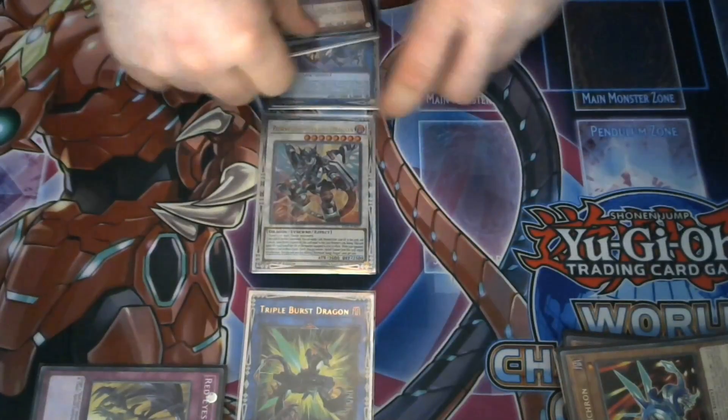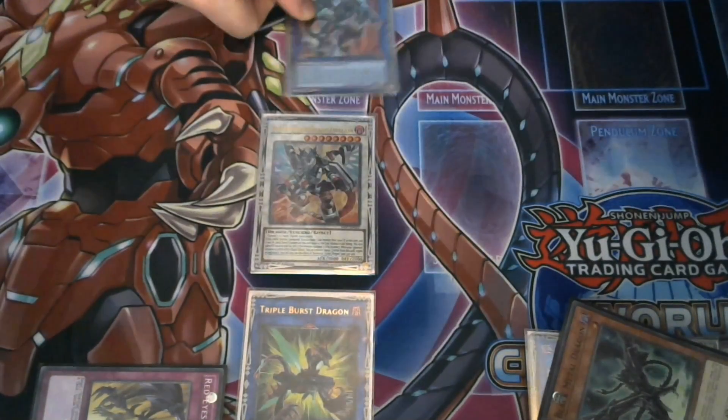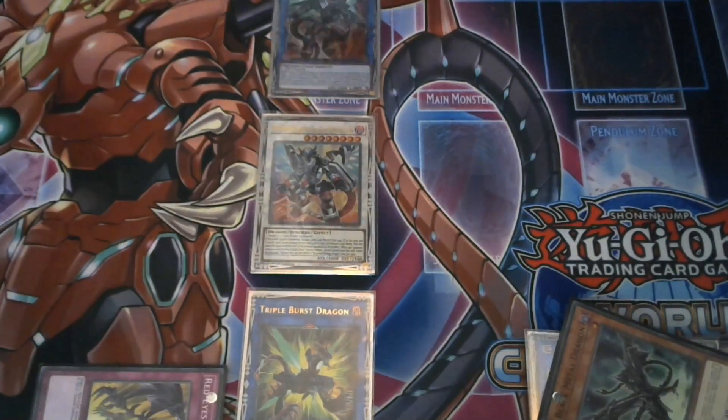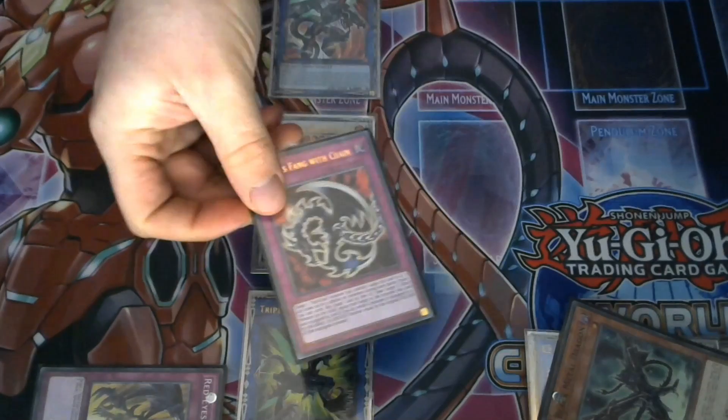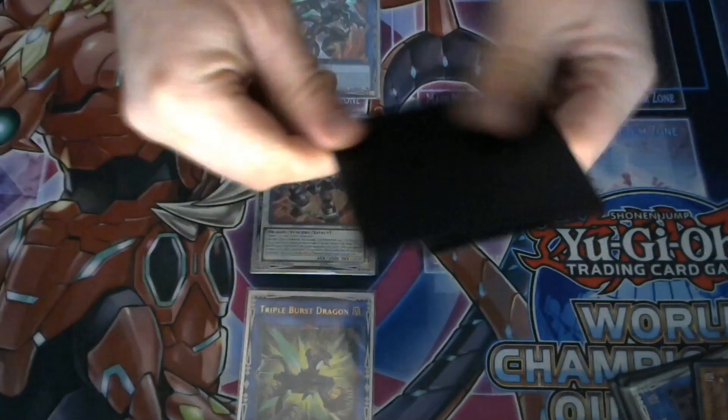We'll then use Pixie, Agra Pain, and Black Metal Dragon to link summon into Borreload Dragon. This activates Black Metal Dragon's effect, adding another Red Eyes card to hand — so we add Red Eyes Fang with Chain, which we then set face down.